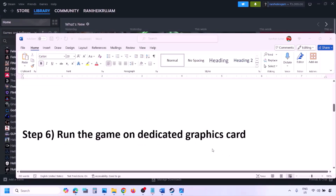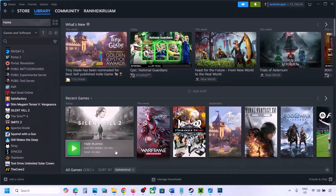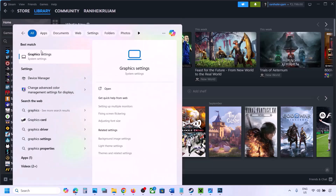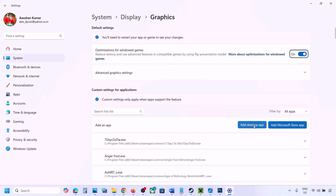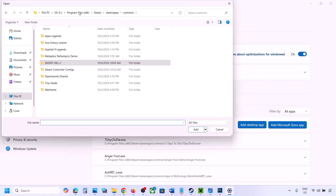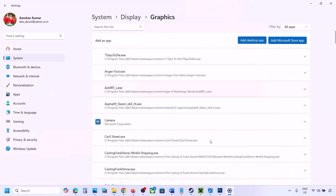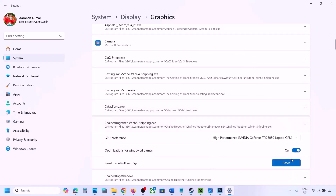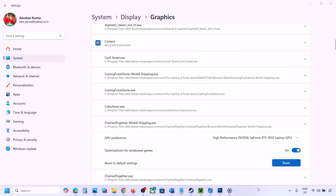The next step is to run the game on the dedicated graphics card. Type Graphics Settings in the Windows search box and open it. Click on Add Desktop App, navigate to the game installation folder, open the game folder, and select the game exe file. Once added, find the game in the list, click the drop-down arrow, select High Performance, choose your graphics card, and then launch the game and check.